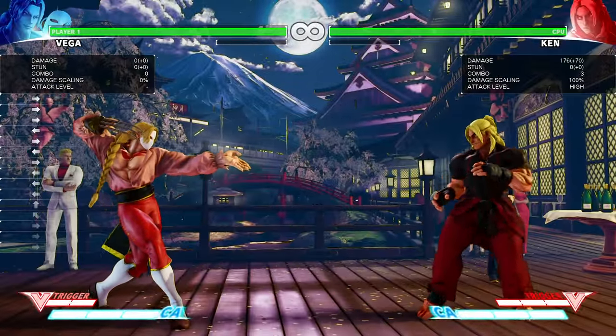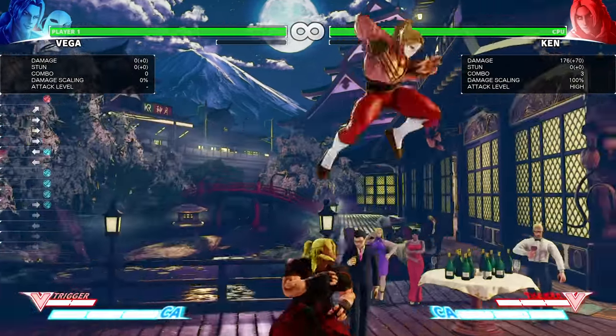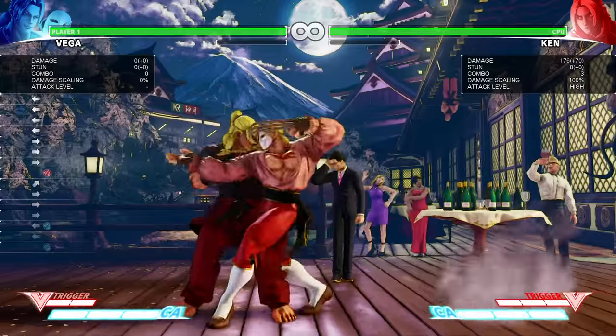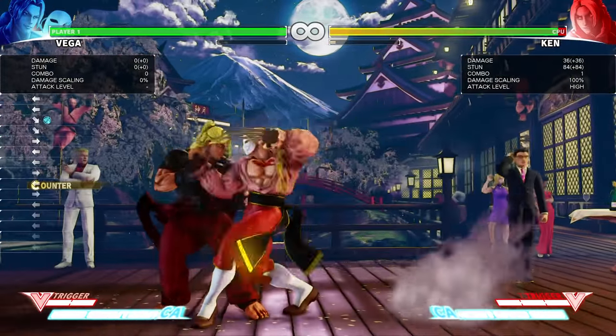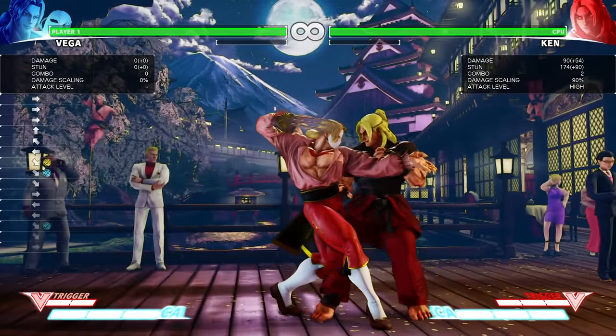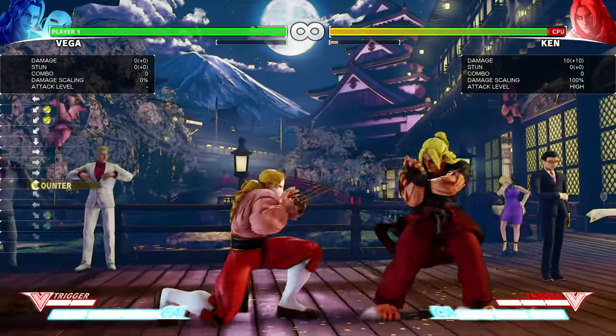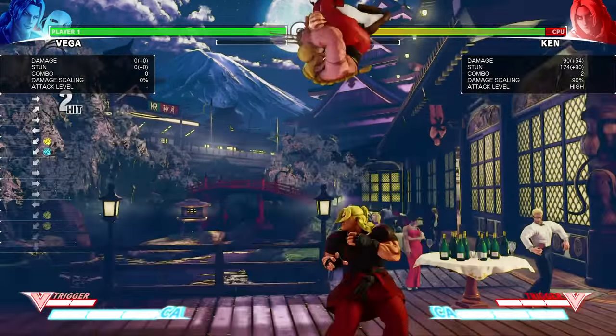Now we're going to go on to Vega's counter-hit combos off of light attacks when he has the claw. One of them being his crouching light punch — you can now combo on counter-hit. You can combo into crouching strong. As said earlier, you cannot cancel crouching strong into anything, except the V-Trigger.